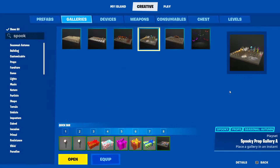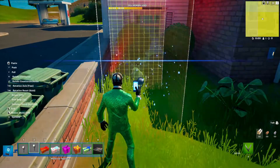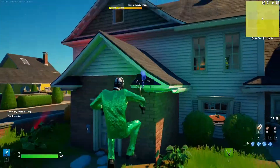First thing you're going to want is the red and green light from the spooky prop gallery. Put the red light so it's shining light on one side of the building, and put the green light so it shines light on the other side of the building.